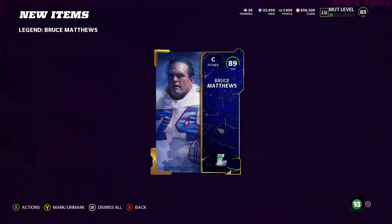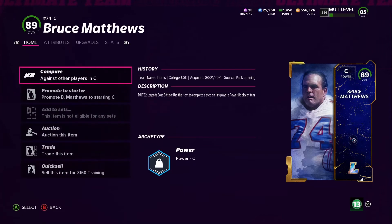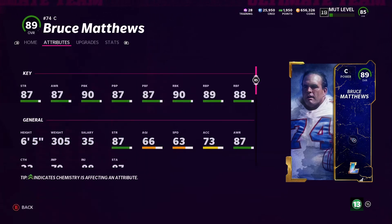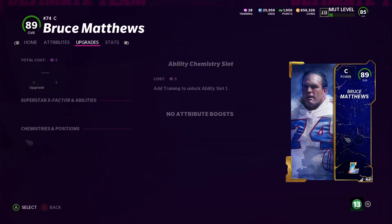Alright, so we got 89 overall Bruce Matthews. Let's see his stats real quick because I know some of you guys are going to want to know. He's got 87 strength, 87 awareness, 90 pass block, 87 pass block power, 87 pass block finesse, 90 run block, 89 run block power, 88 run block finesse. This guy is going crazy!